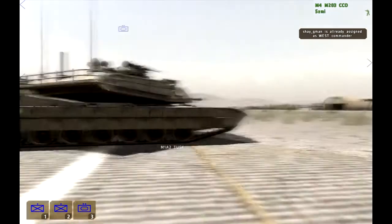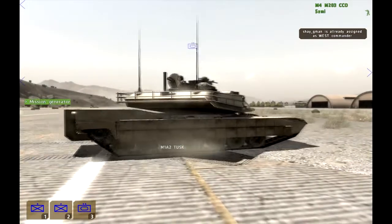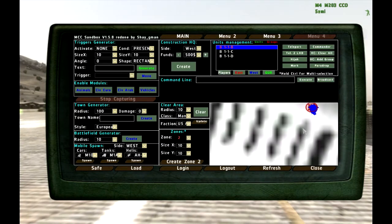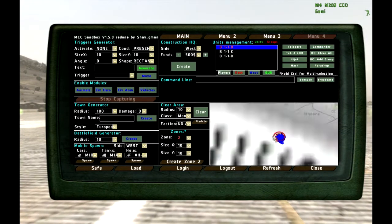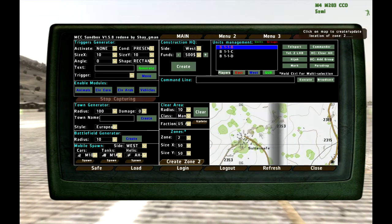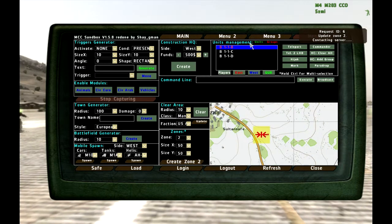Let's close and now command them to move — just open them up. Now let's do something fun and create a second zone. Let's make it 50 by 50 again, put it a bit further away — looks like a nice position.